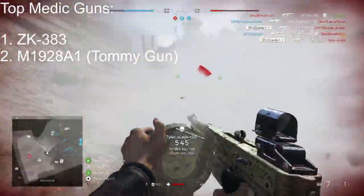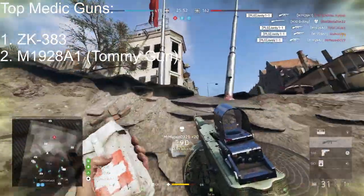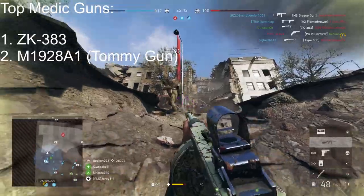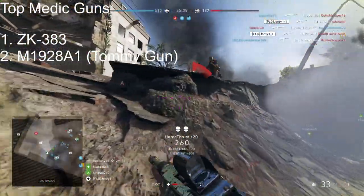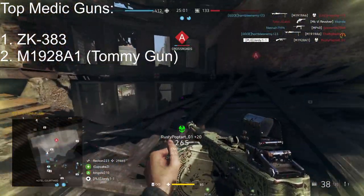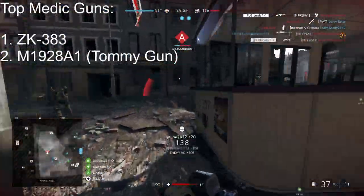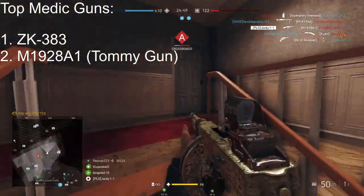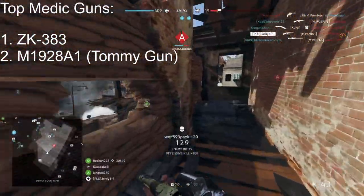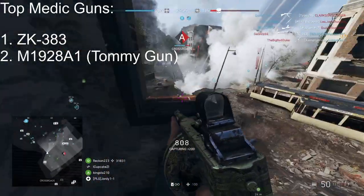Long range it's not very good and you should probably switch to assault class, but this is a gun I'd recommend for all new players once you unlock it. Before you unlock it I'd run the ZK, then switch to the Tommy Gun as you have more killing potential and don't have to hit as many bullets — it's just a more forgiving weapon overall. The recoil pattern is a lot easier at close range, and once you get the 50-round drum mag it becomes an absolute blast to use.